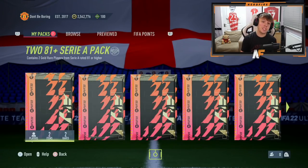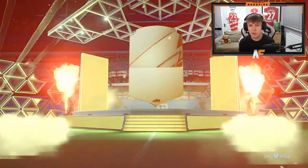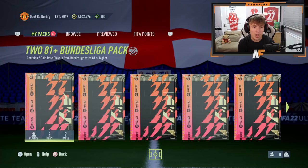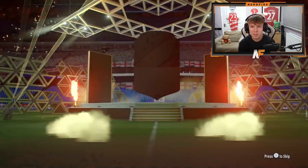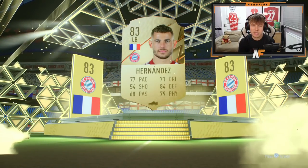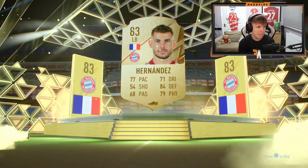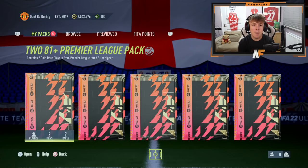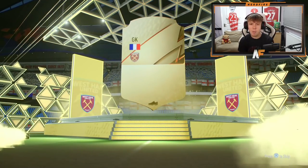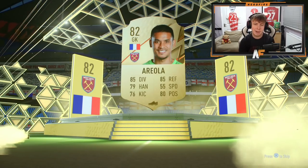League upgrade pack number four — the 81-plus Serie A pack. I'm looking for a walkout somewhere but it's going to be Morata, 83-rated. Then the Bundesliga league pack — 81-plus, still yet to get a walkout, going to be a French left back. Then the Premier League 81-plus — a lot of the non-rares seem to have gone to the end. The Premier League one's awful and we get an 82-rated Areola.